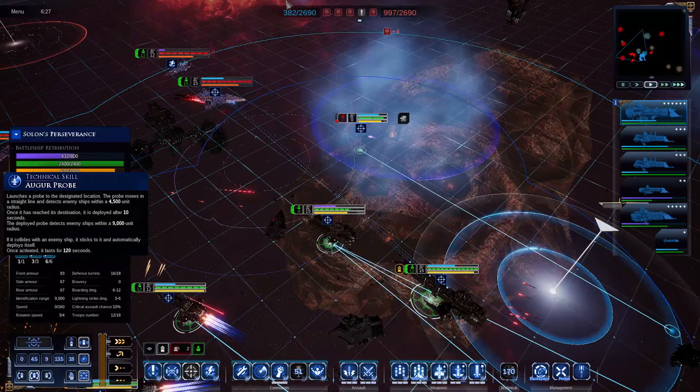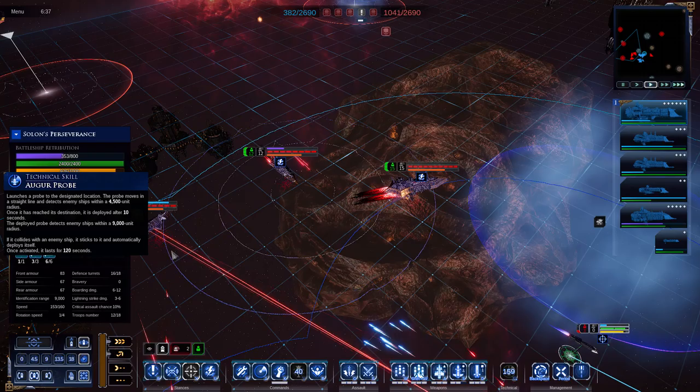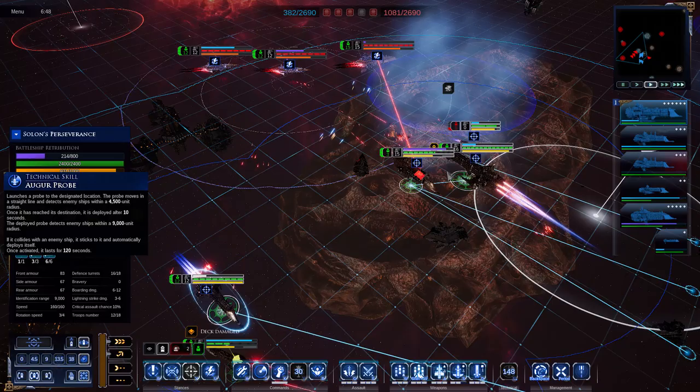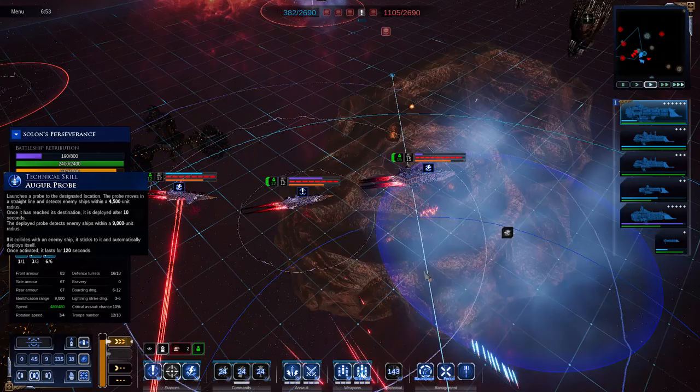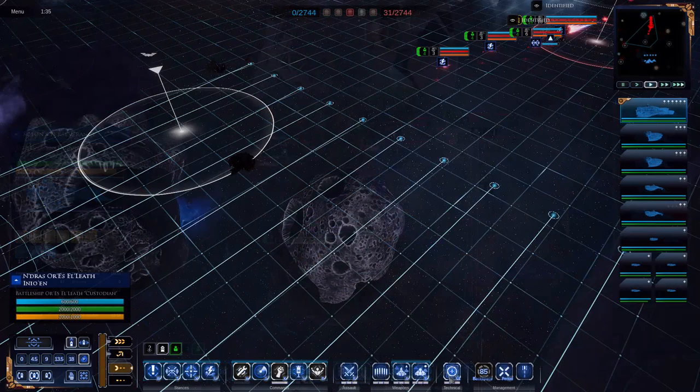Also, if the beacon ever collides with an enemy ship, it will stick to them and provide vision all around that vessel. That's the ideal situation, but with the beacon's slow travel speed and the obvious sensor pulses it sends out, it can be really easy to avoid since ships need to literally fly over it. There's no proximity range for sticking, but once deployed it can still attach to enemy vessels that fly over it, so in the chaos of battle this may still happen on occasion.